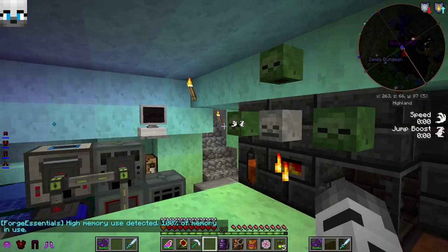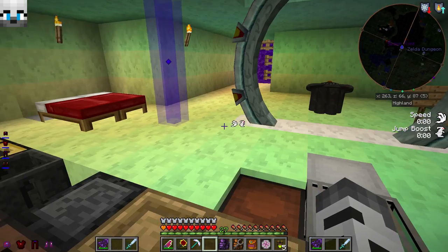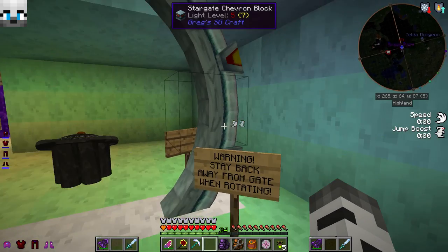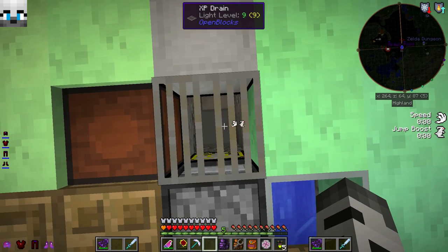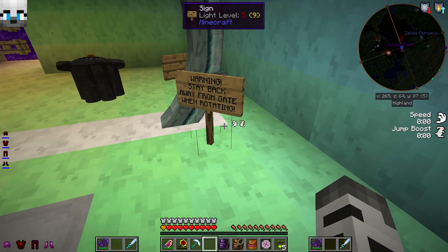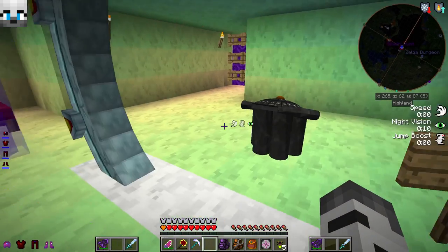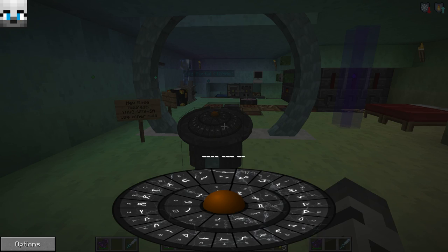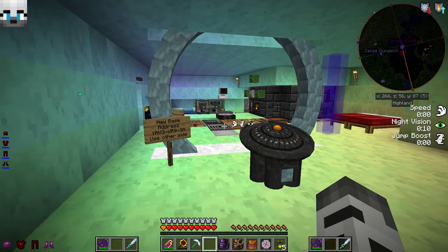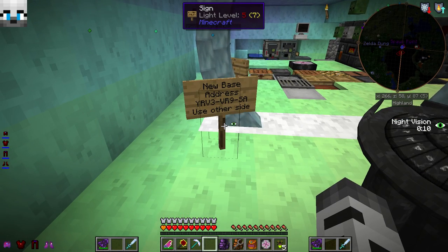Various metallurgy ingots. Project E table, transmutation table — a whole bunch of good stuff in there. This — everybody's probably wondering about it. This is the Stargate. We have a Stargate mod, and oh yeah — all my damn levels are being sapped. I forgot about that. Stay back away from the gate when it's rotating because the Event Horizon will kill you. The address is Y-R-V-3-V-R-9-S-A. We love Stargate — a couple other people do too. That's our new base address.